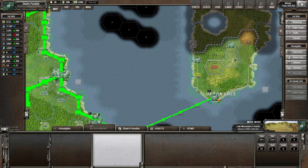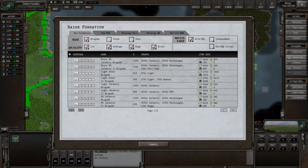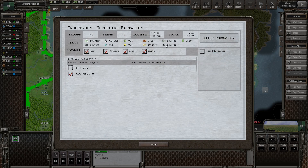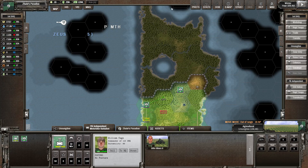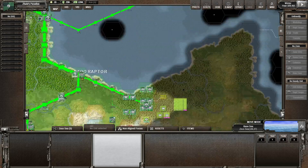We really need to get some recon in here. Can we raise a formation? Even just motorcycles might be fine — fairly cheap, Biker 2, requires a little bit of fuel but is doable with fairly little logistics. If we can get a little bit of intel on where the enemy is, we can slowly start pushing them back and eventually meet up with the rival here, which has two hexes now instead of one.